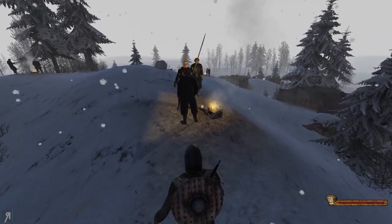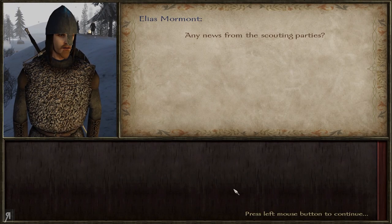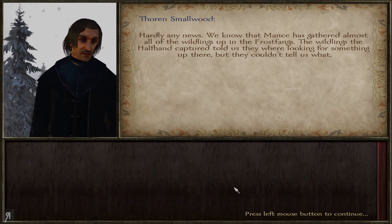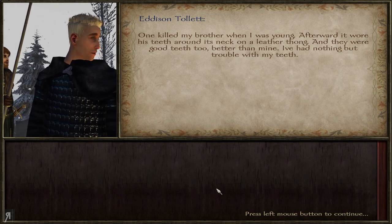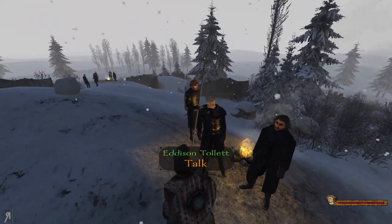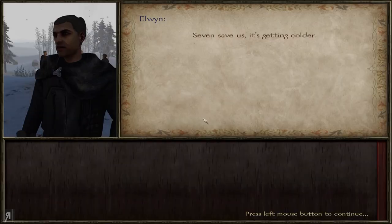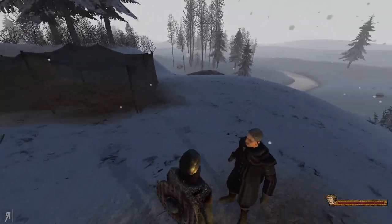The one thing I'm not really enjoying is that the chests are pretty hard to find. Any news from the scouting parties? Hardly any news — we know that Mance has gathered almost all of the wildlings up in the Frostfangs. The wildlings the half-hand captured told us they were looking for something up there, but they couldn't tell us what. There's always a bear — one killed my brother when I was young; afterward it wore his teeth around its neck on a leather thong. We must be nearing the end of the world. Seven save us, it's getting colder. This place is well fortified.